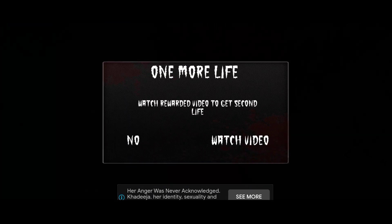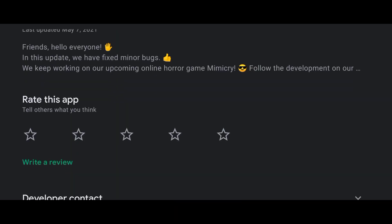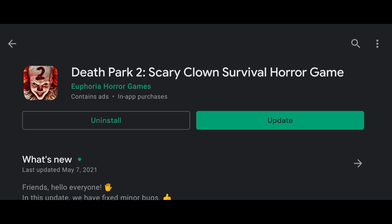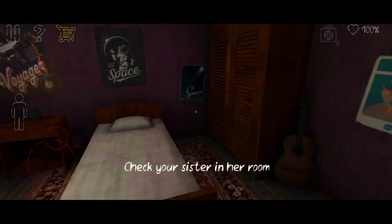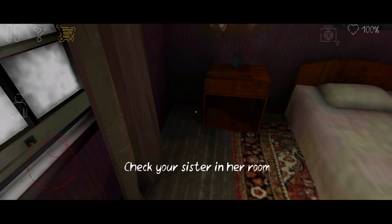Let's install it. This game is the best game and has a 4.6 rating. There is a clown in this game. This is the best game in the list.